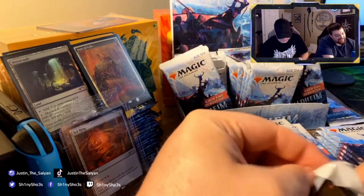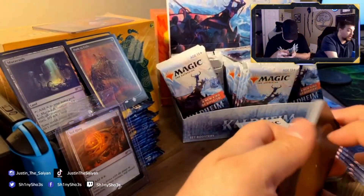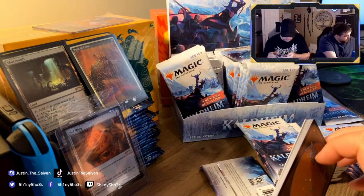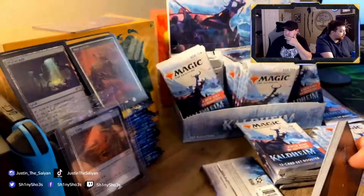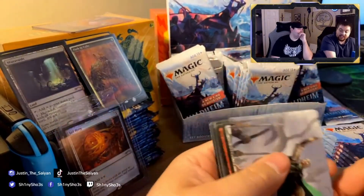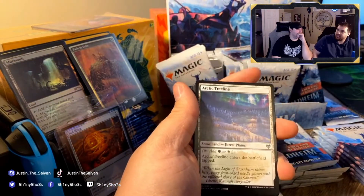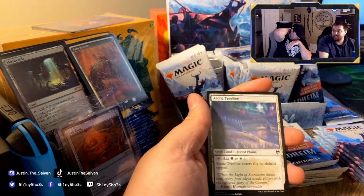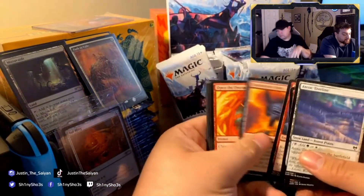I'll show you in the next pack how cards from the list look different. You can tell as soon as you open the pack — if the back card is a token, it looks like this, meaning it's a normal pack with no cards from the list. But if you open it and there's a card back there, it's something from the list. It's a predetermined list of cards throughout Magic history that could be really expensive or not as much — cards they haven't printed in a while that they're bringing back.